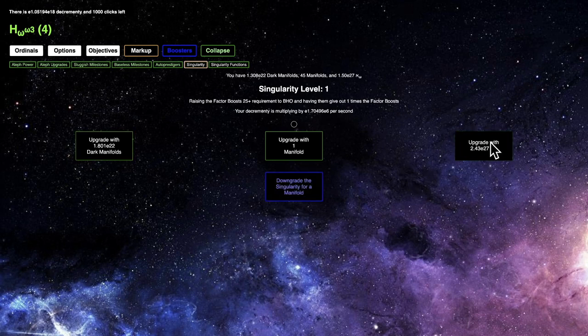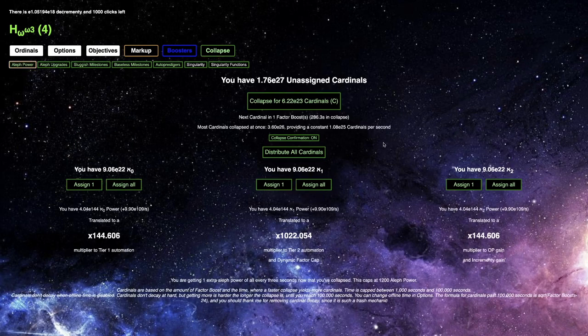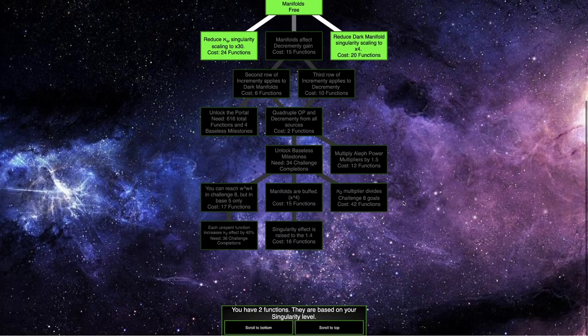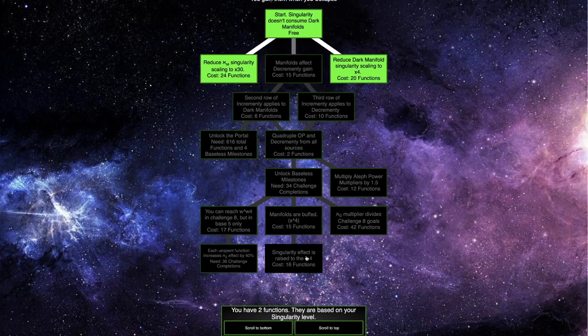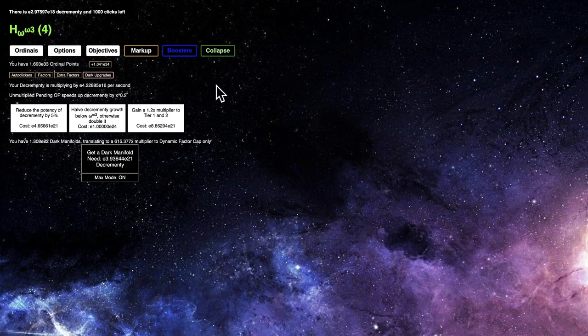I can wait about two days to get one of these. I'm almost there. I need singularity level 54 total of 54 for the singularity effect raised to 1.4. If I want to get this and that I'll need 50; if I want to get this and that, I'll need 52. It's been a long while — about 10 hours — and I have E1.7 E21 decrementy. I'm not even halfway to a Dark Manifold, but I can get a lot of cardinals here: E29.